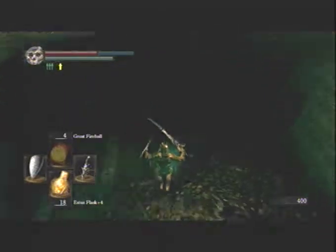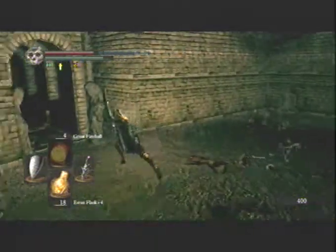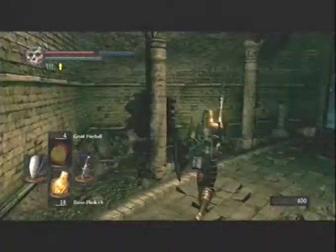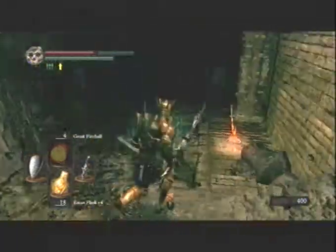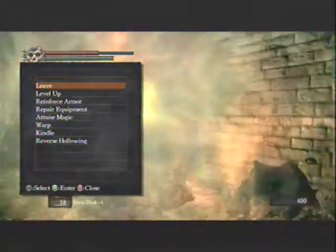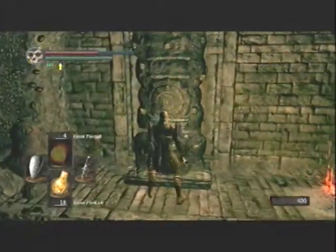Do an epic jump and go through here. There are some skeletons back there but I'm in a hurry. Go down here and there should be a fireplace - rest at the fireplace, take some time off. Get up, and if you're new to this you should be pulling this lever because it will activate a switch that will help you throughout the catacombs, so make sure not to forget that.